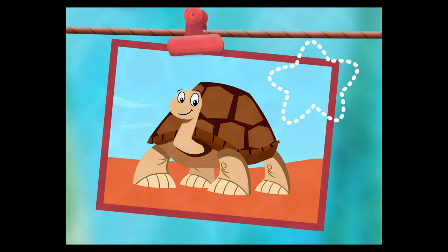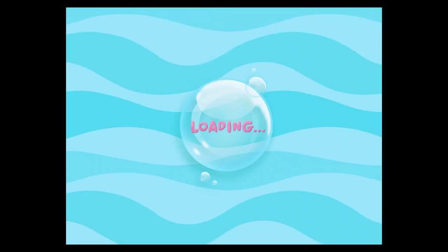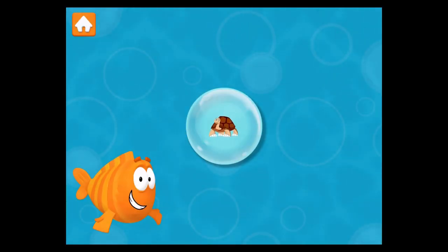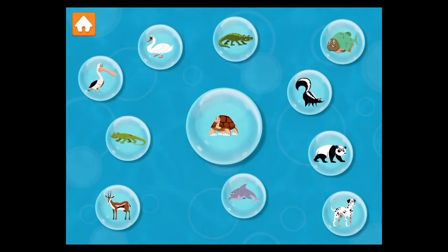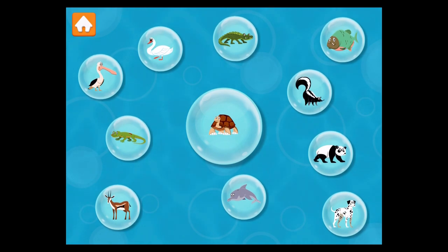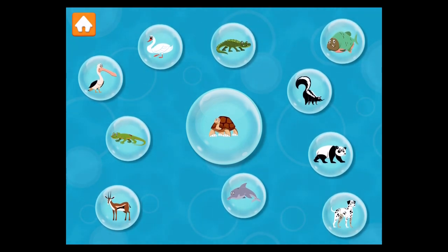Let's get started on our tortoise school day. Lots of animals are different, but animals can be alike too. Let's think about it. This animal is a tortoise. A tortoise moves very slowly and has four legs. Do you see other animals that have four legs? Drag them into the big bubble in the middle.